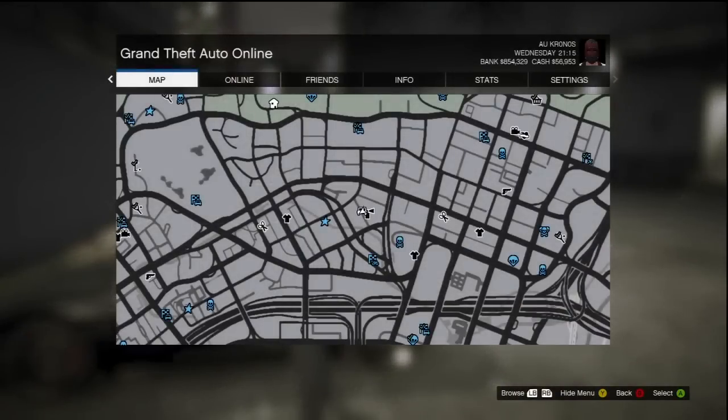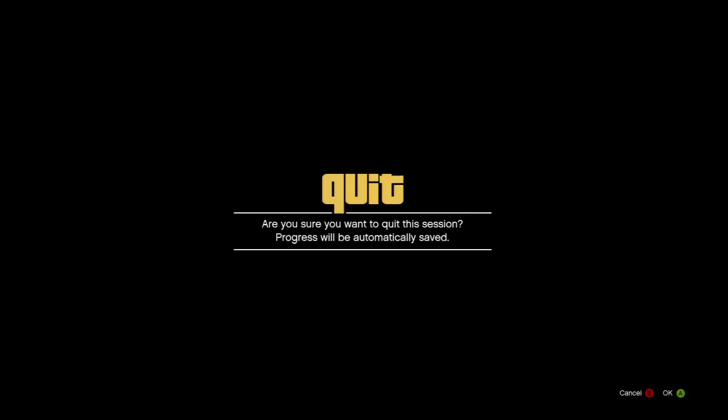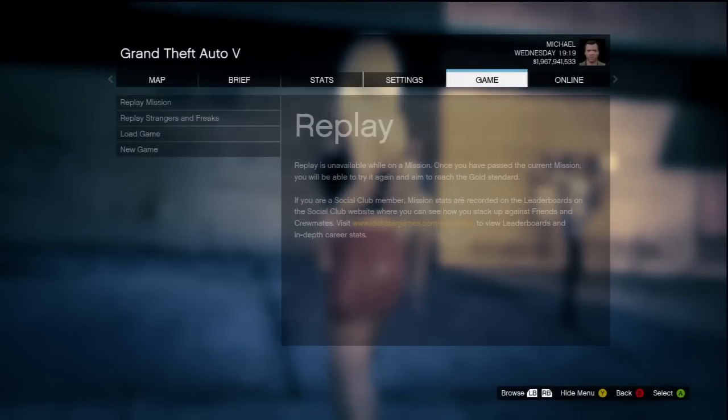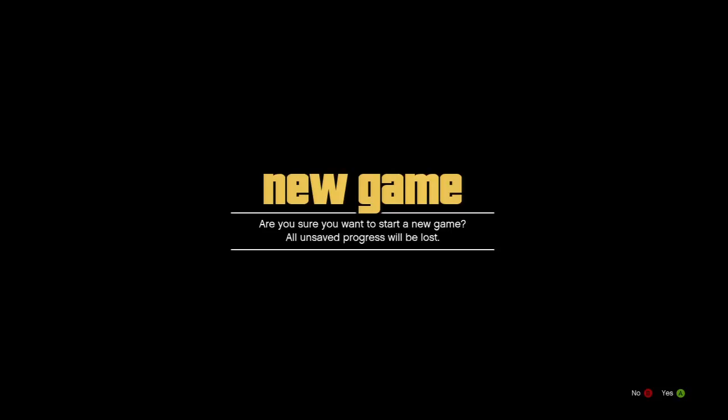After doing that, go ahead and leave your online session. Your story mode should load up. Once your story mode is fully loaded, pause the game again, go into the game section and select new game.